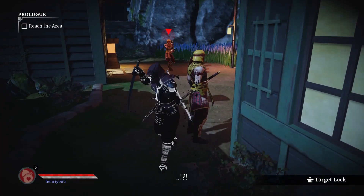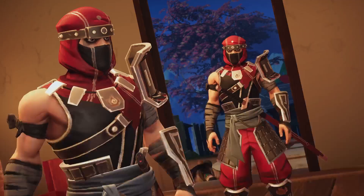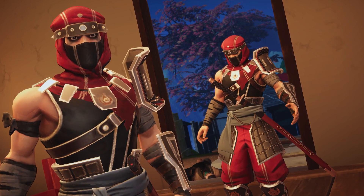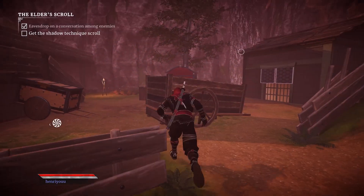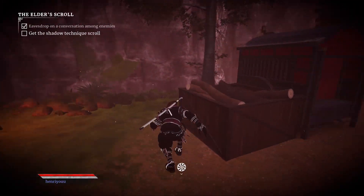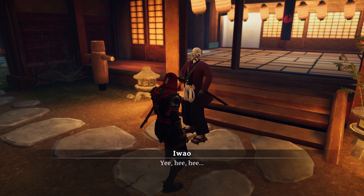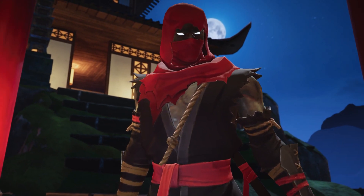Aragami 2 is a standalone sequel that follows the journey of Kurai as he rises to become the last hope of the Kuratsuba clan after being threatened by a never-ending curse. The Aragami are a collective of cursed individuals who are victims of a supernatural affliction that slowly robs them of their humanity, body, and mind. On top of this, they are also enslaved by the Akatsuchi Empire in their conquest of the Rashomon Valley, and it's up to you or a group of up to three friends to stop them.